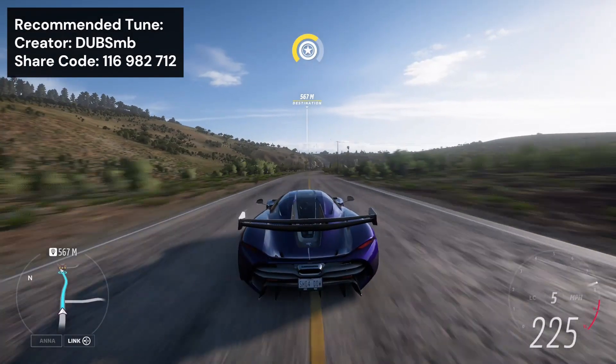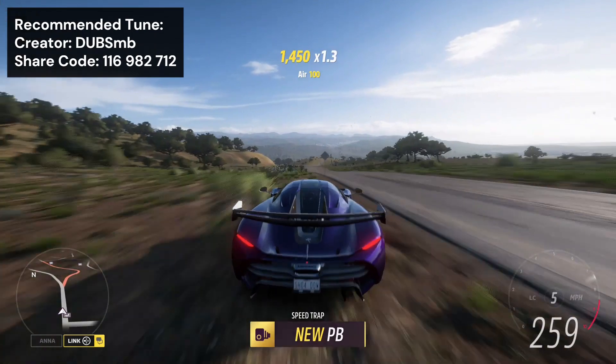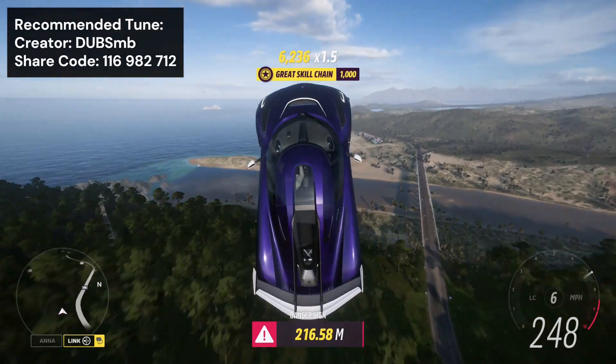In the number four spot, we have the Koenigsegg Jesko, which is the fastest car in the game top speed wise. Being the fastest car in the game, it is totally unbeatable when it comes to any speed traps at the end of a long bit of fairly straight road. And it is an absolute aeroplane for the danger signs which have a long run up.